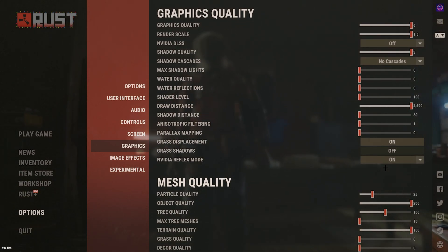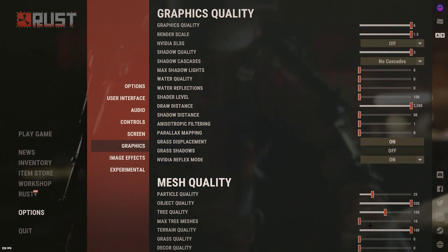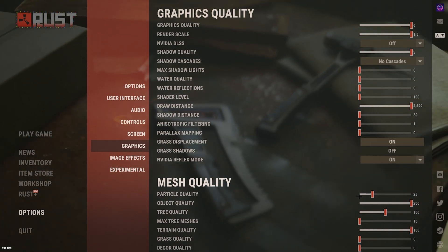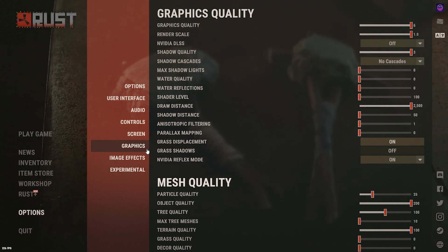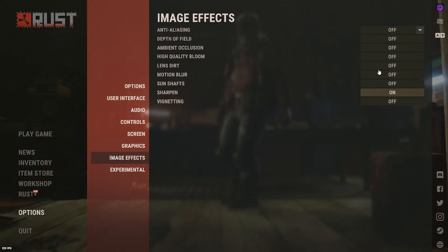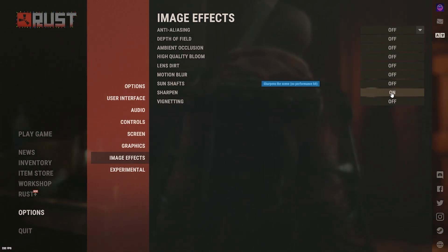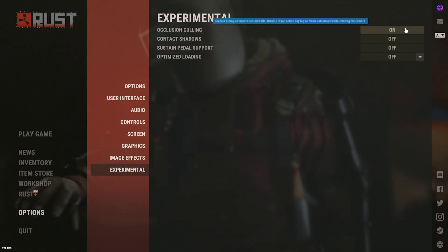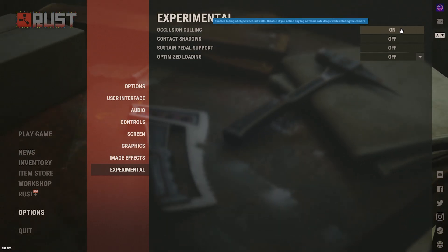For the mesh quality settings, you can copy down these settings — they've worked for me and make the game look good. The sharpen setting basically makes image edges sharper; I like that on. The other options here don't really matter much.